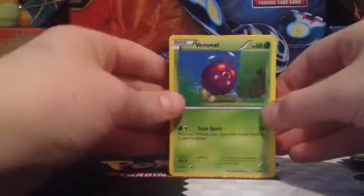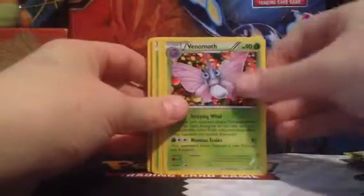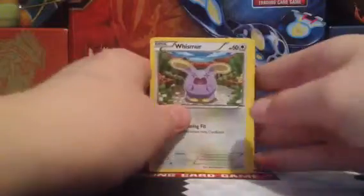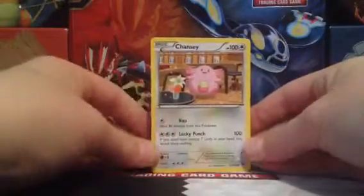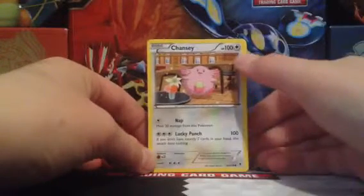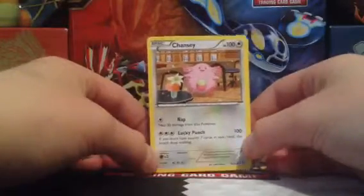We've got a Venonat — actually a couple of those. A Venomoth — got one of those. A Carbink — two of those. Whismur — one of those. And two Loudrids, which is the evolution from Whismur. Then Chansey. At first look this card looks amazing: it's Basic, it's Colorless, it's got a hundred hit points, and it does a hundred damage for just three energies. There's a 2-2 line of this, by the way.